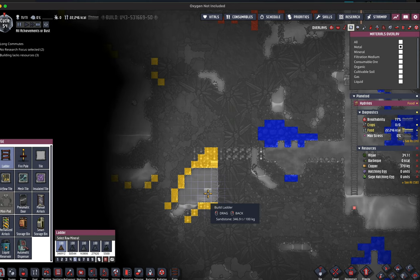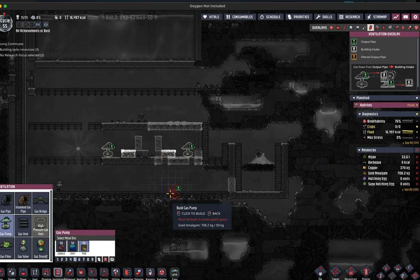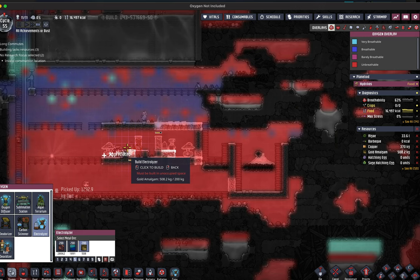This particular SPOM design is called a half-Rodriguez, which was designed and named by Francis John. This build is self-powered through using a combination of gas pumps, electrolyzers, and automation. Electrolyzers take in water and produce a combination of oxygen and hydrogen. This game recognizes different density of gases — for example, carbon dioxide always drifts to the bottom, and hydrogen drifts up to the top.